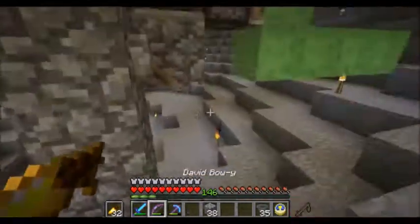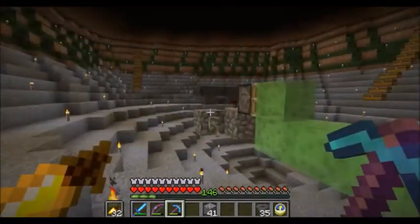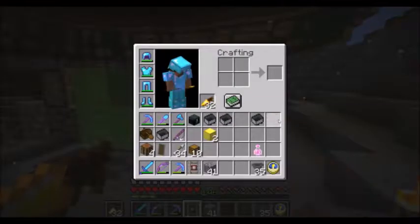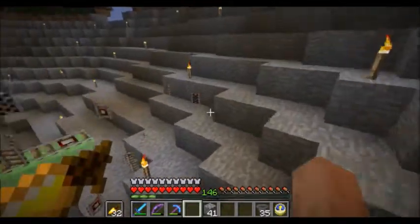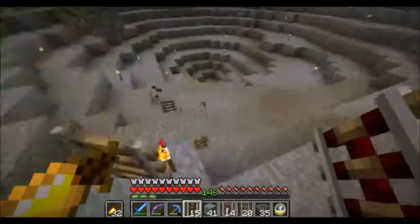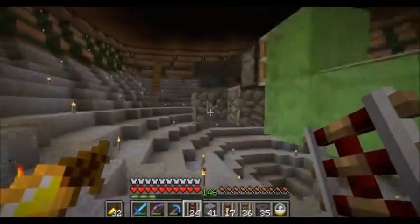Now I can just place a lever here and turn that off, so it doesn't go breaking when I unload the chunks. If I place an activator rail, a normal rail, and a detector rail, they should now duplicate — just like that. Awesome, it's in a nice contained area and I can just run around and collect a whole ton of rails, right up in the storage for all these rails.